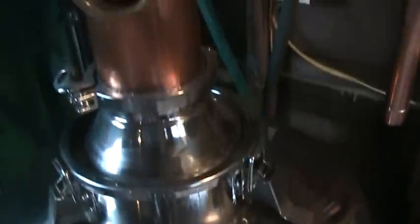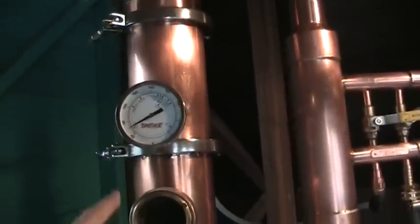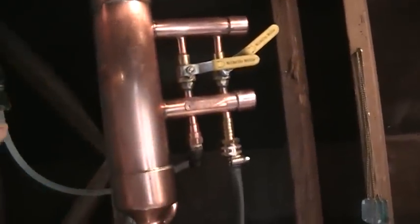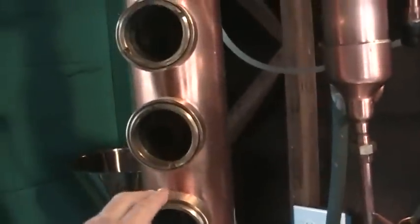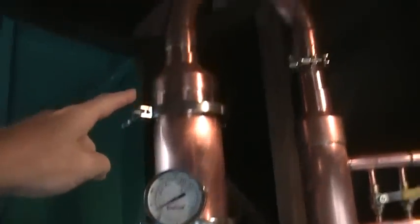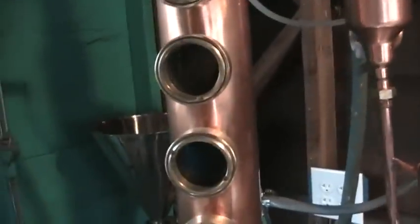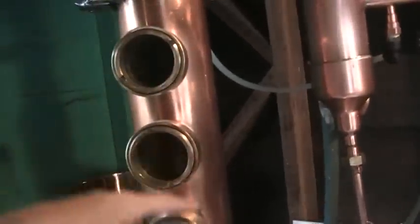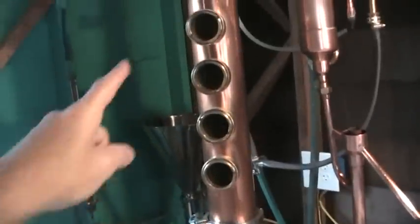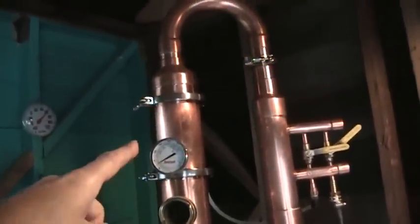As the alcohol tries to come up — being lighter than water it will tend to rise — we have what's called a deflagomator, a refluxor, that floods this chamber with cool water from the well. Every time the alcohol tries to go over the top and hit the condenser unit, it hits that cool water on the plates, which drives the alcohol right back down into the pot again. It just purifies it.